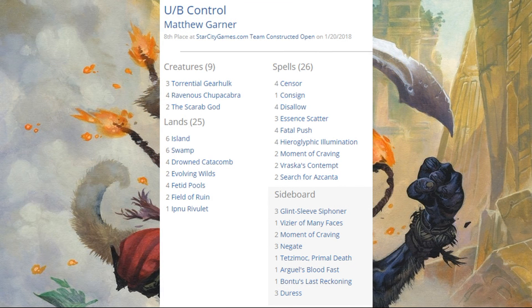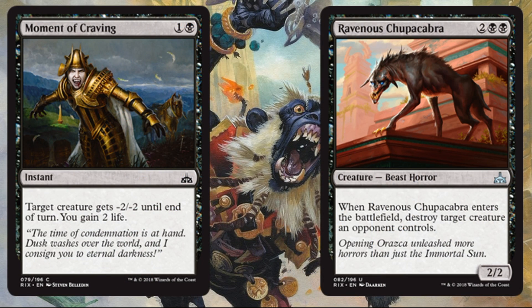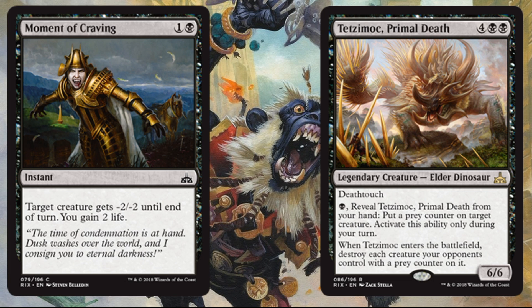Blue-Black Control came in eighth place. We saw Grixis Control as well, and this is an extension of that. This deck actually gets better due to Rivals of Ixalan. You have familiar faces like Torrential Gearhulk and the Scarab God, but you also get Moment of Craving in the main deck, and Ravenous Chupacabra shows up yet again. Out of the sideboard, there are two more copies of Moment of Craving, and Tetzimoc, Primal Death makes its first — but not last — appearance today.